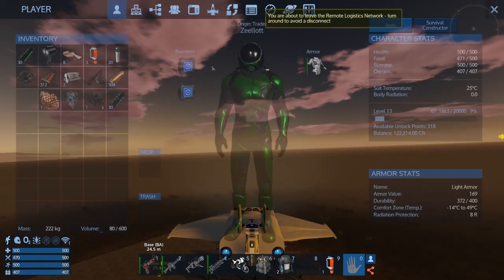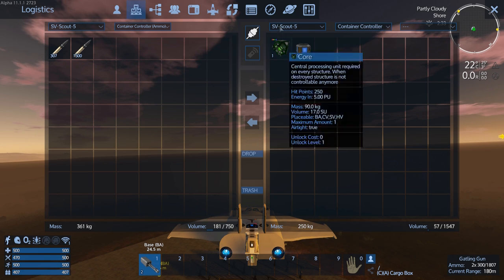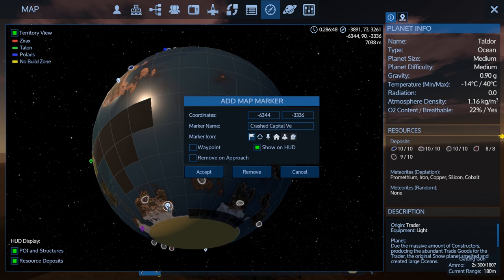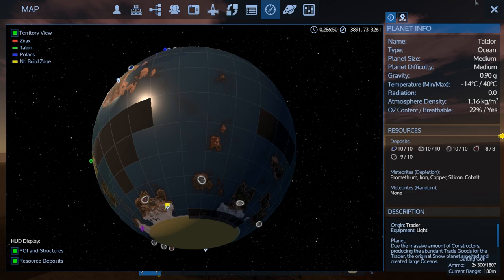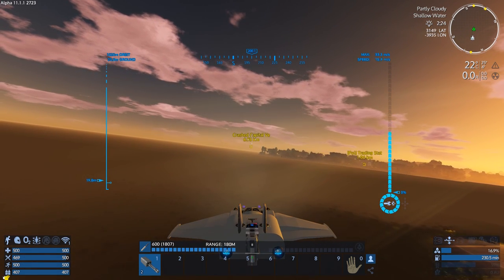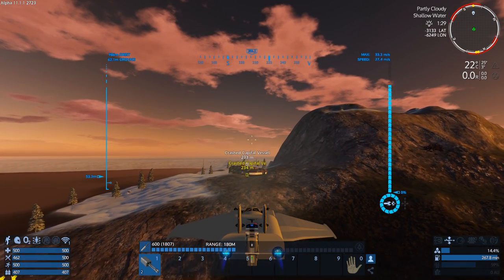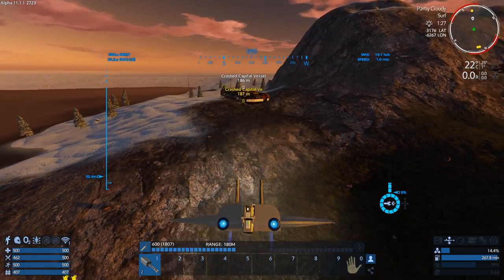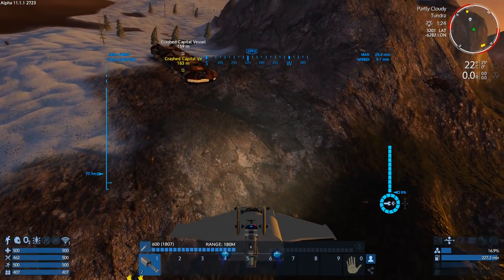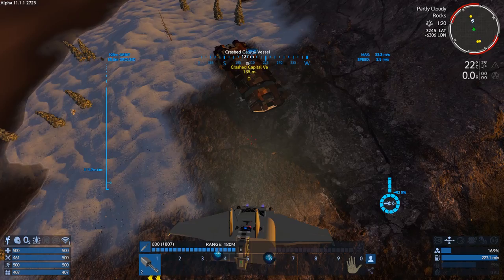We've got what we want. We've got our core, we've got fuel, we've got a stake on us, we've got some ammo. What we need to do is mark where that is - crash capital vessel, okay. We're coming up on the crash capital vessel now. We're going to have to be careful of all these spitty bugs because they do shoot up at you. We're going to have to clear the area around it.